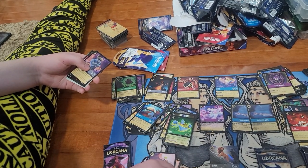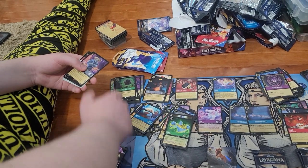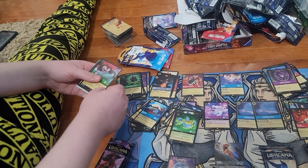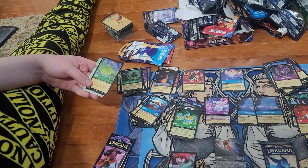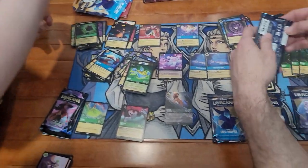Keep the commons all separate. Got a rare Chief Bogo from Zootopia and a Ruse. Cinderella, and a foil Tiana — weird timing saying that, but it came to me.